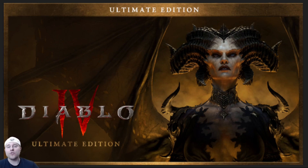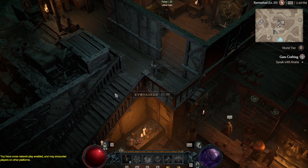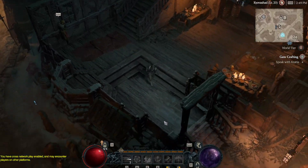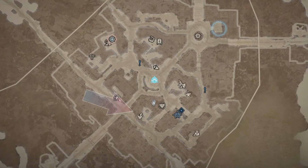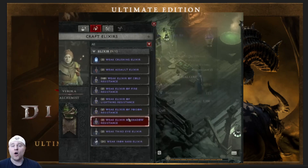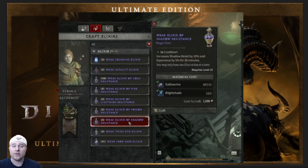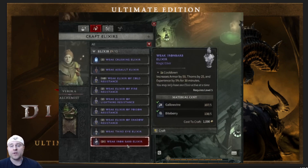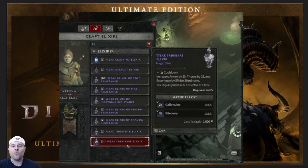Number one is going to be elixir buffs. As you are playing the game, you will get a priority quest to go see the alchemist to upgrade your potions. At that same alchemist, you will have an opportunity to craft a battle elixir that provides 5% experience, which is very important. The crafted XP elixir will last for 30 minutes, and it is important to keep it up at all times, especially when you are playing in a party.